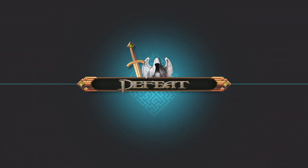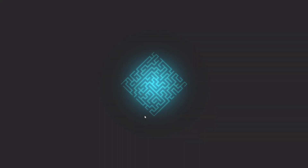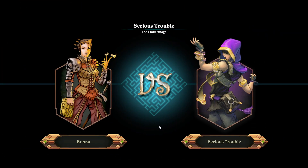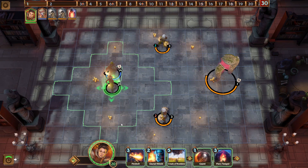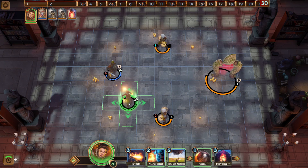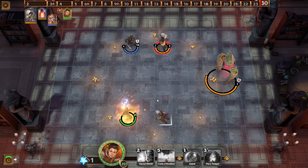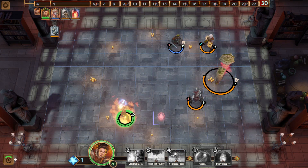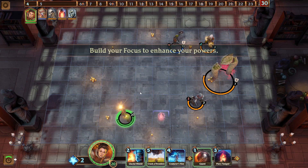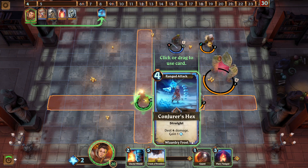You get 20 health — that's it. A few characters start with armor, but not many. Your basic defense card gives you one block for the turn, and usually enemies deal three or four damage per hit, sometimes four or five. So obviously one block doesn't help much. Then you get the big guys who deal like six damage.